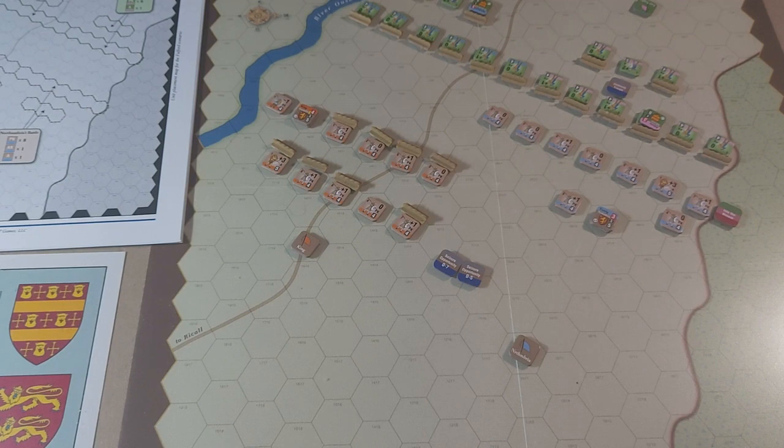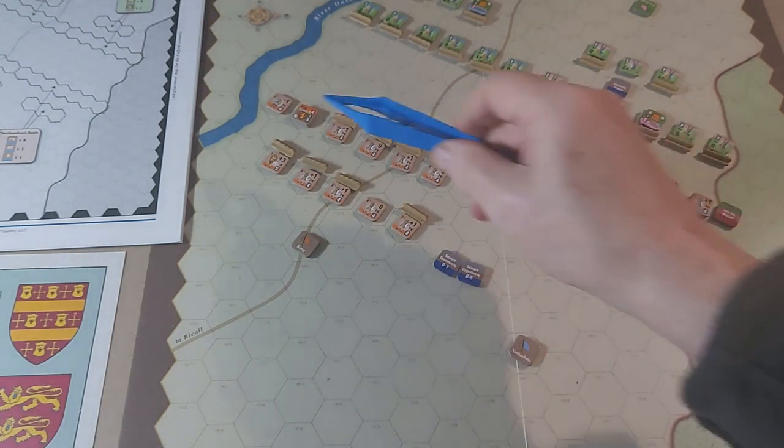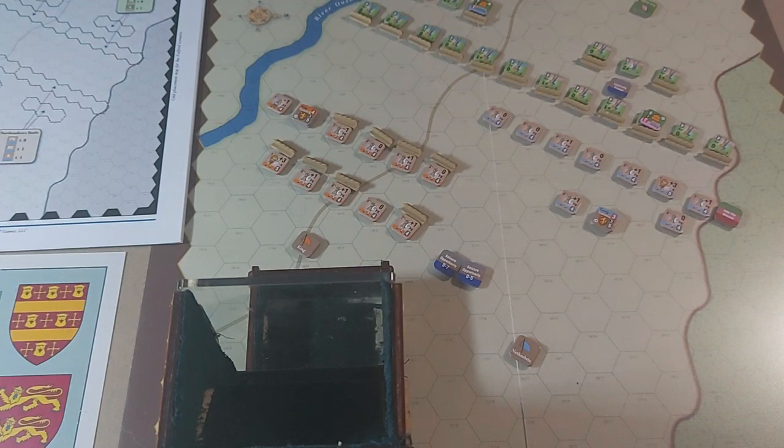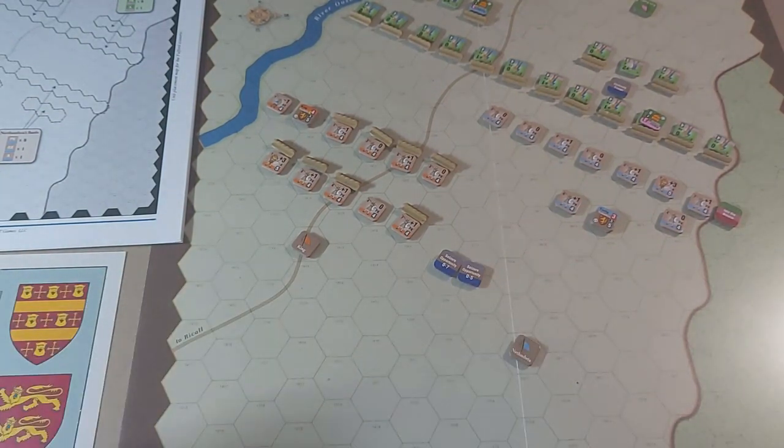King Hardrada is going to try to activate — he needs a four or less and rolls an eight, so he hasn't activated. Over to the Saxons. The Saxons are quite happy to run the timer down, so they pass, which means the timer drops to eight. Back to the Norwegians. They've got to actually start to make a difference.